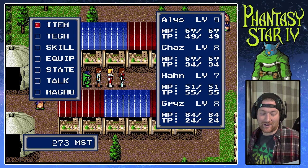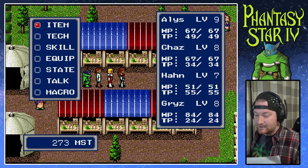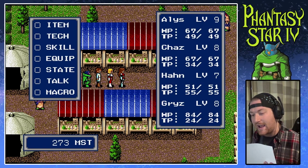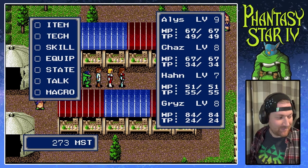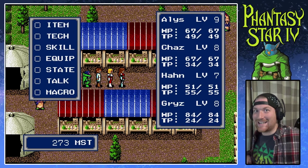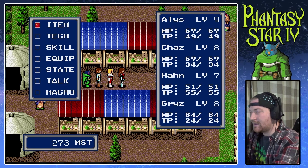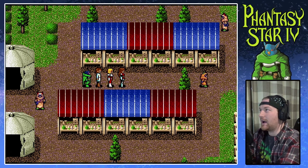In case you were wondering, Rez is 'heal one non-android ally, can use outside of combat.' FOI, which we've seen a couple times, is fire element damage to one enemy, and so on and so forth. So if I can't remember what a spell is, I can just look at the tome. Alright! Now that we've seen what everyone is up to, let's continue our journey.